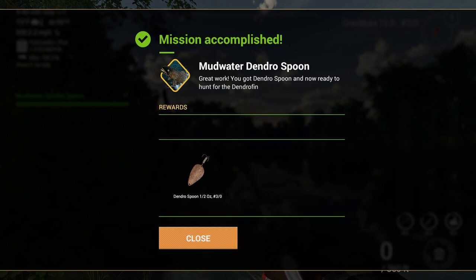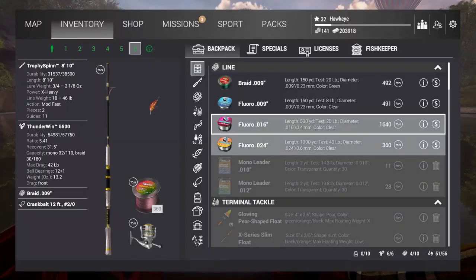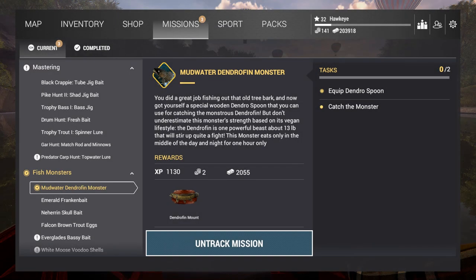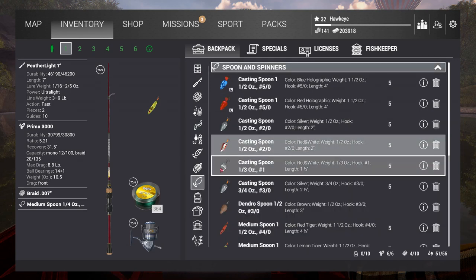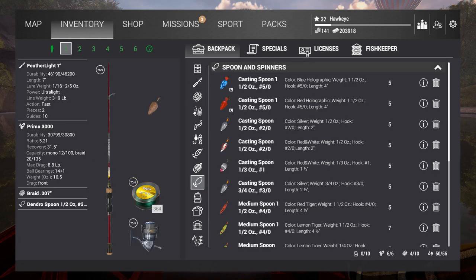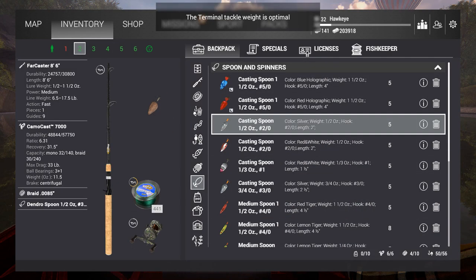We keep that and then that completes the mission. Now we have the dendrospin, one half ounce, three-ought hook lure. We're trying to catch this ugly looking thing called a dendrofin fish. We need to go back and track this mission. I'm going to equip this lure and put it on my featherlight seven - I think it can handle it. Nope, it's too heavy - let's try the next level up. Yes, that's perfect.